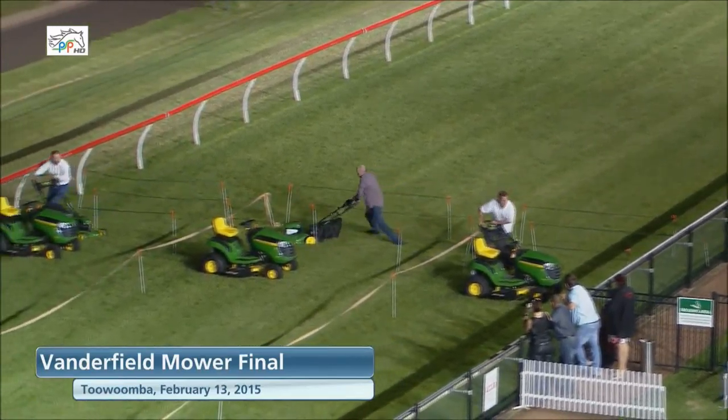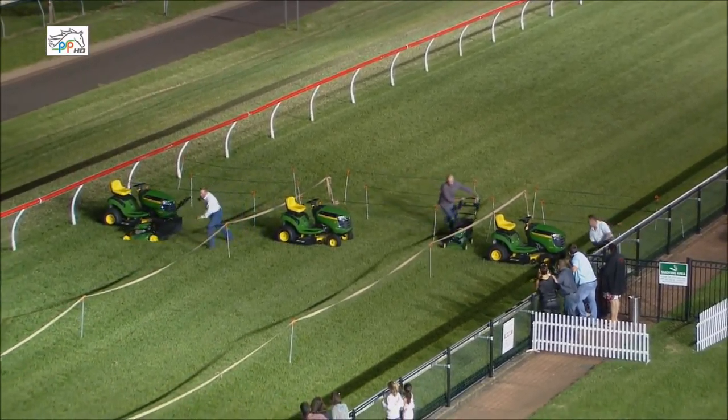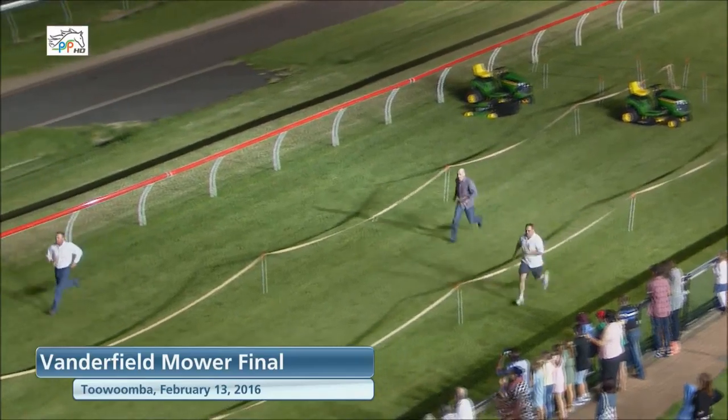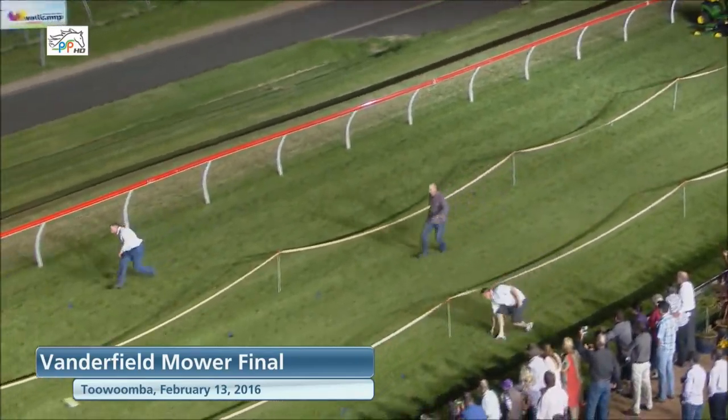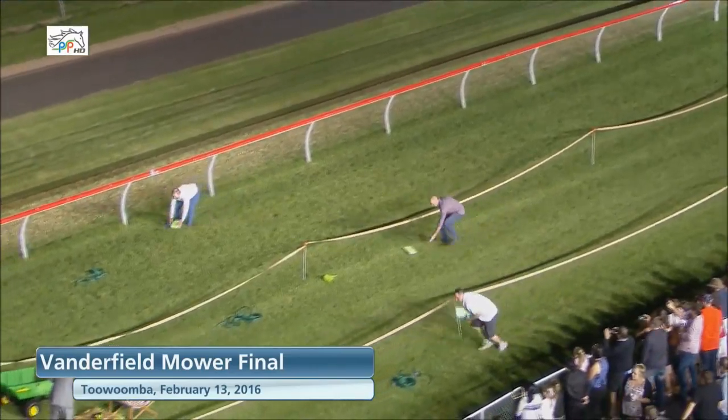They're off and racing! Stauer Power, drawn the inside lane, is in front — he's gone to a clear lead, out in front about five lengths. To the outside is Cutter Karl, and through in the middle was Mick Smith.